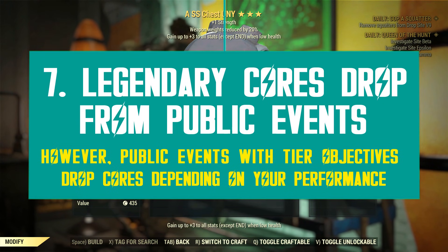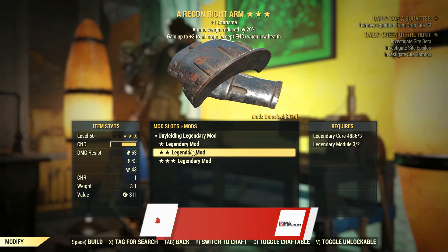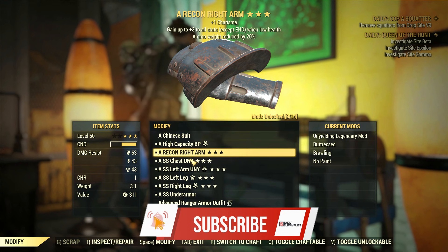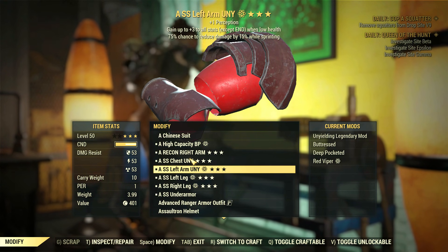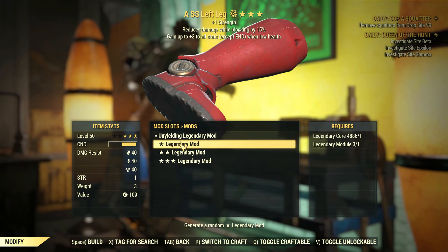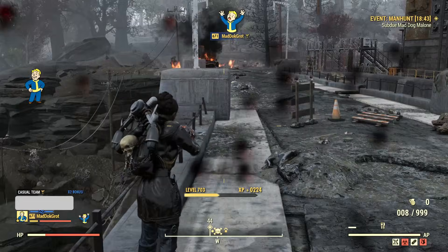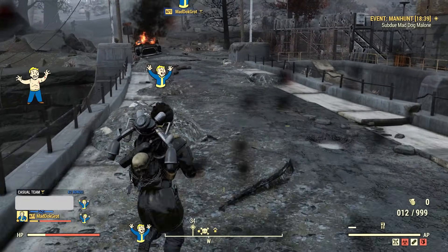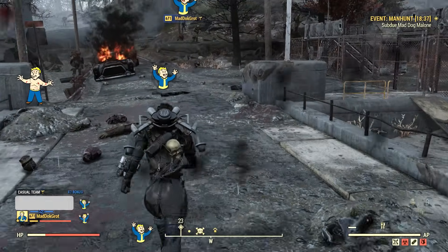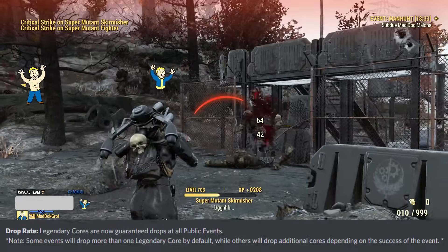You may be wondering how you can get legendary cores. My first assumption was that they must be sold at the Purveyor, but I couldn't be more wrong — these cores are the next grinding objective in 76. You cannot buy them anywhere the legit way, since cores are untradeable and only drop from certain activities. Bethesda already said this new item is a guaranteed drop from public events only — not normal events, only public ones.